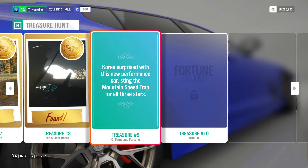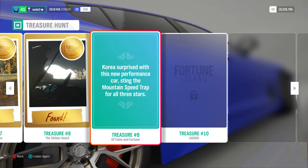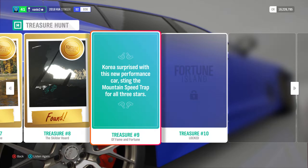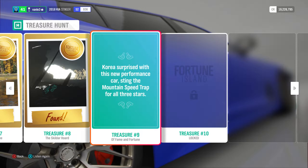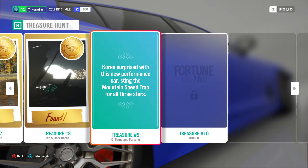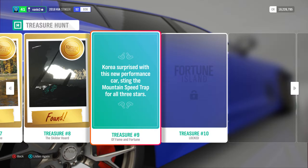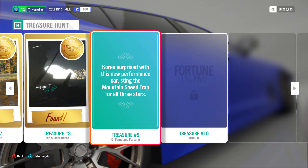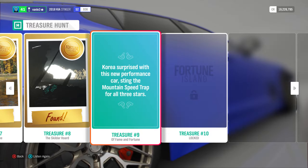Here we are with number nine. The clue is: 'Korea surprised with this new performance car — sting the mountain speed trap for all three stars.' You might wonder what Korean performance car this is. It's the Kia Stinger — once you see 'sting the mountain speed trap' it gives itself away. It's one of the harder ones if you don't know the Stinger, which isn't too popular a car.